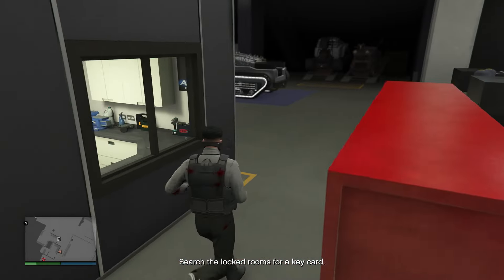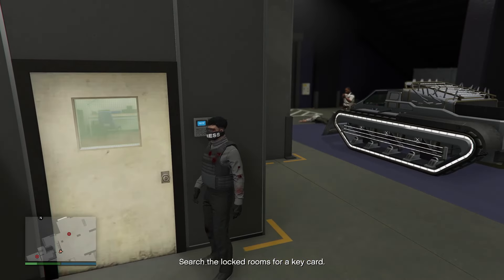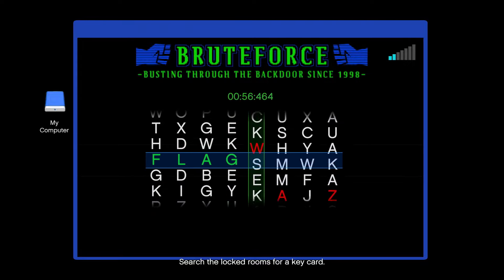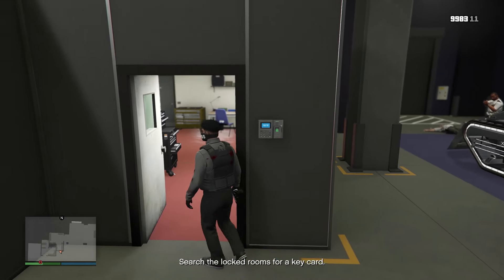You can purchase the Cinco Mila for $1.75 million off of the Legendary Motorsport website. It was released after the 1.58 The Contract update, so it's been some time now, but it isn't really seen much on the streets — so it's also a fairly rare vehicle.